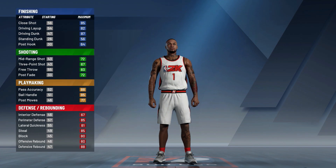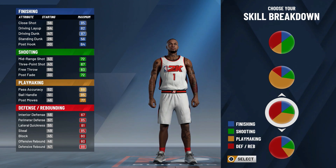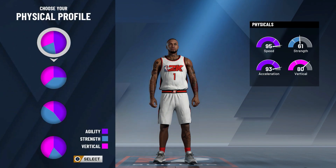Here is where we pick our pie chart. To make the new best build in NBA 2K20, you're gonna have to pick the playmaking/defending pie chart. With this pie chart, we'll be able to do everything — attack the rim, shoot threes, break ankles, and lock up on the defensive end. So let's go ahead and pick playmaking/defending. For the physical profile, as always, pick the one with the most speed.